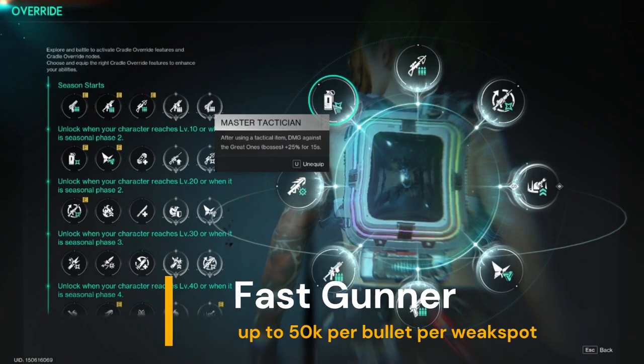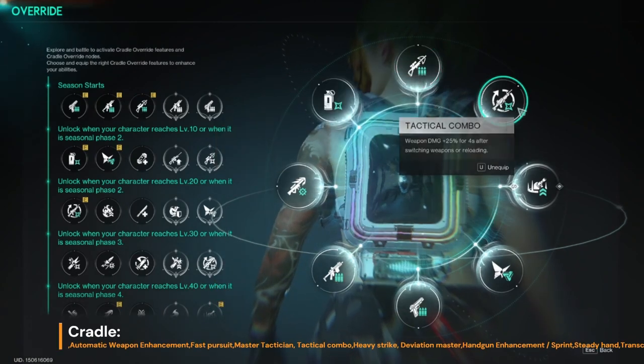This video will tell you how to achieve a fast gunner build with up to 50,000 per bullet weak spot damage.